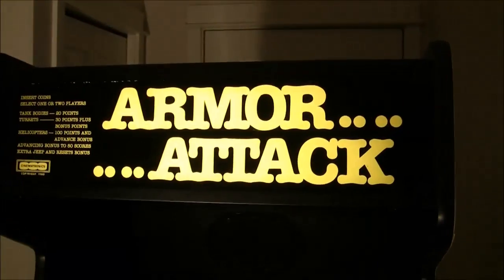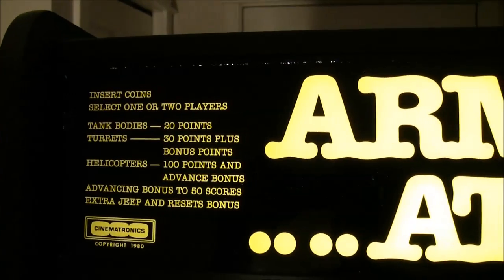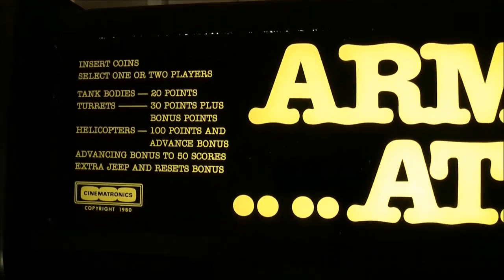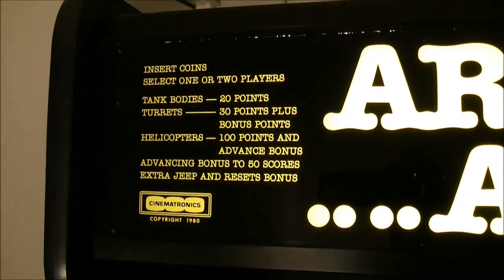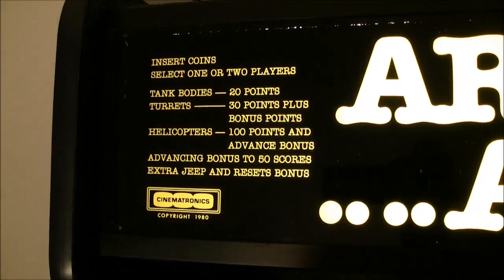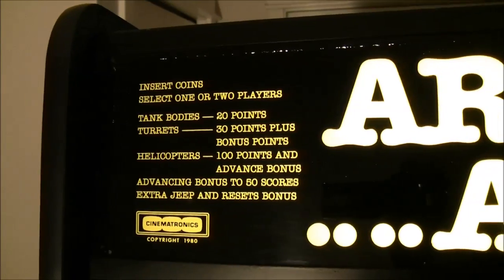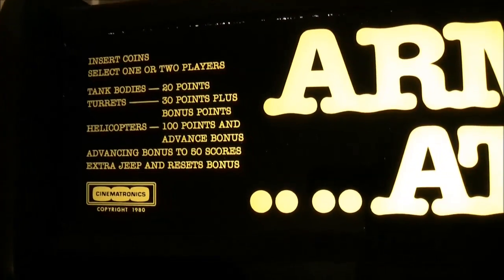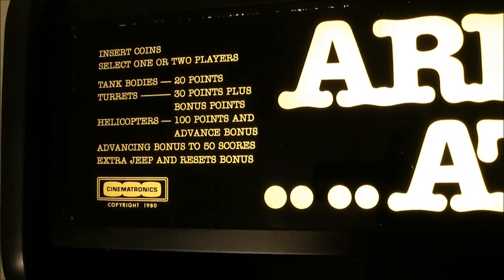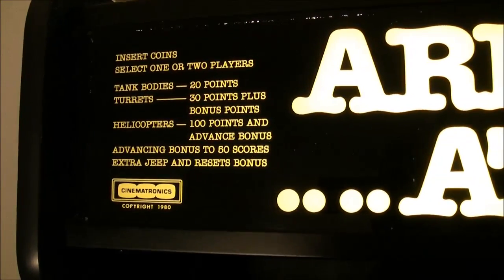There's the coin door there. And the marquee is pretty plain, but it gives the instructions — or at least tells you how many points stuff is. It takes two hits to destroy the tank. You get 20 points for the body, then 30 points for hitting it again and destroying the turret. You get bonus points every time you hit a helicopter — those are worth 100 points. You also advance the bonus 10 points, and that goes up to 50. Then the next one you get will be an extra Jeep, and those bonus points are reset down to zero again.